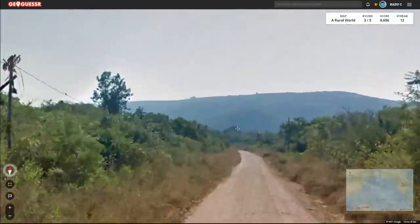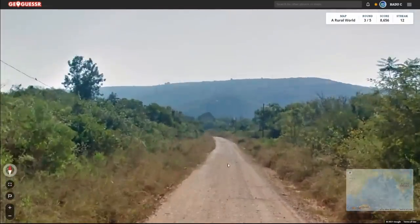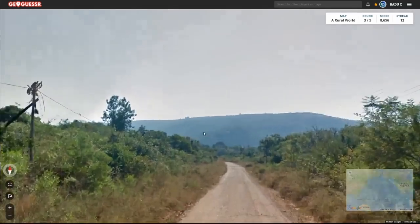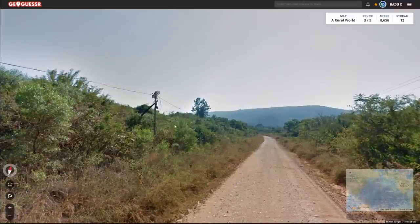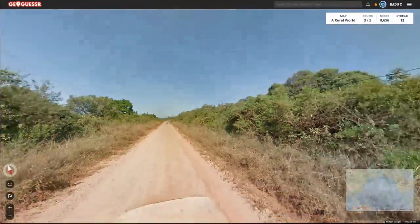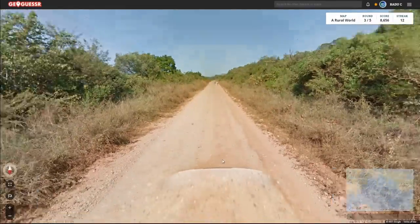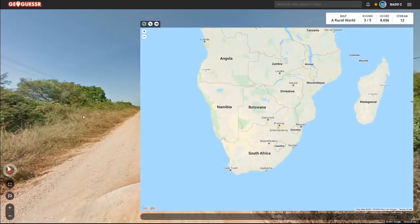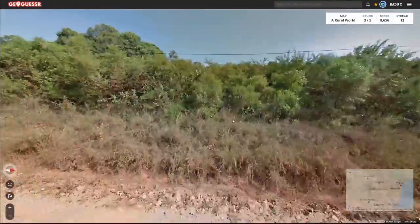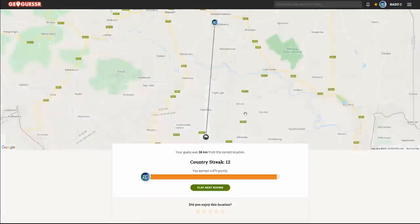This is pretty straightforward from the landscape — typical Eswatini. It's a reddish soil with rolling hills, and it has this dry feel but with a lot of vegetation, so it's both dry and tropical at the same time. Most of the roads in Eswatini are just dirt roads like this. The white car is something you see in all the southern African countries, but this dirt road and the vegetation feel point specifically to Eswatini.